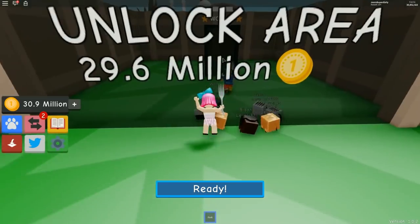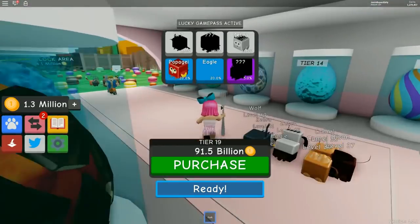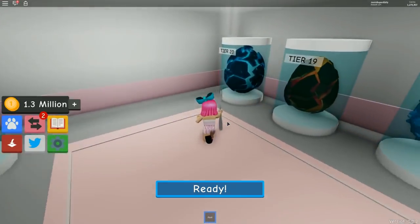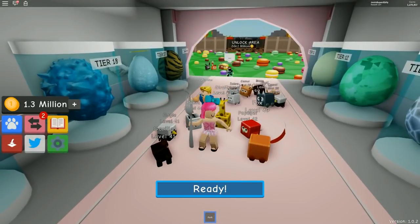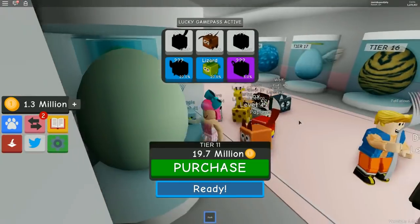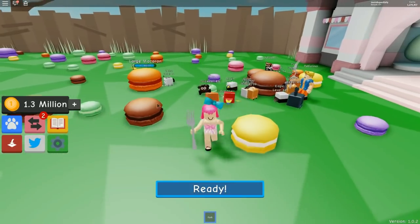We have enough money — we're unlocking the new area! World Two — we're in the fancy French desserts world! Wait, the eggs — are they the same or new? They're Tier 11 through Tier 20! So they're the same egg types but higher level pets than we've ever had. Tier 11 is 19.7 million — we need to open some macaroons! I've never eaten one before.